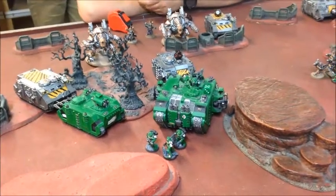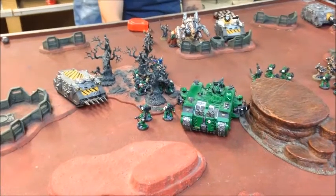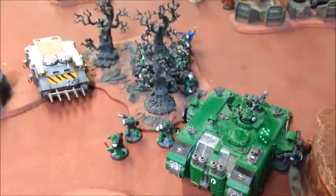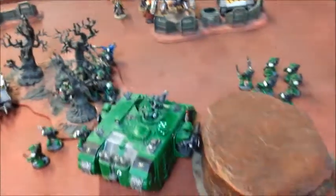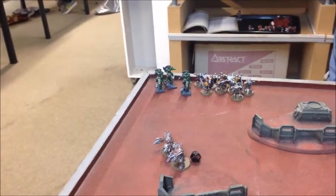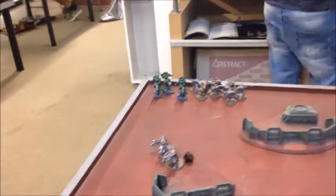Coming into Salamanders turn three, my assault had been bogging down — particularly with all the combats I was tied up in. Now was the time to bring the Sternguard out. Sternguard disembarked, Vulkan and the Librarian got out with them. All units tied down in combat moved out. The Razorback advanced over here. The bikes attempted to race off the board but even with a command point my advance wasn't quite enough to get them to safety.